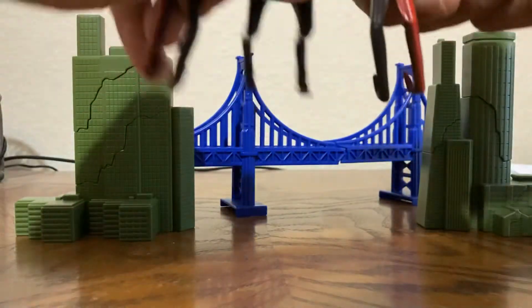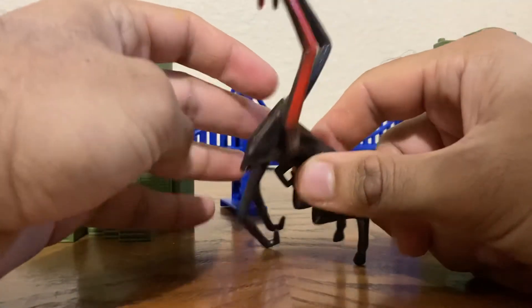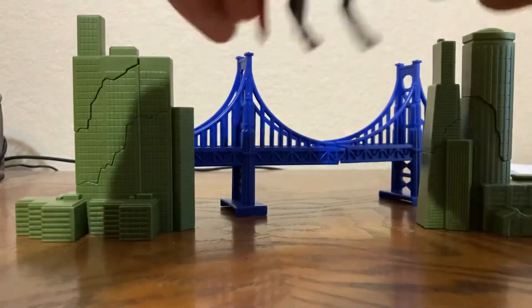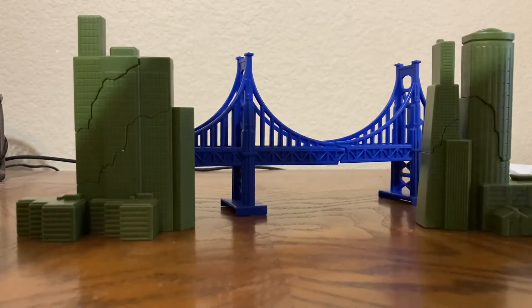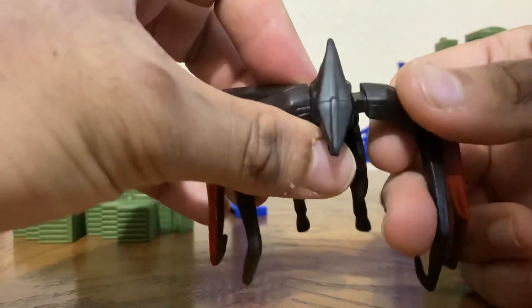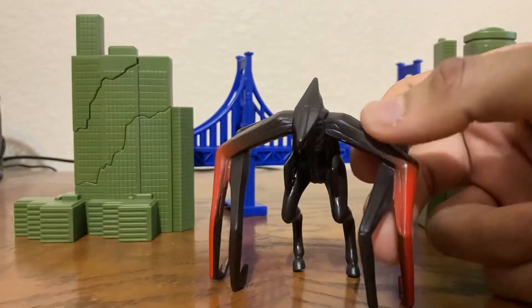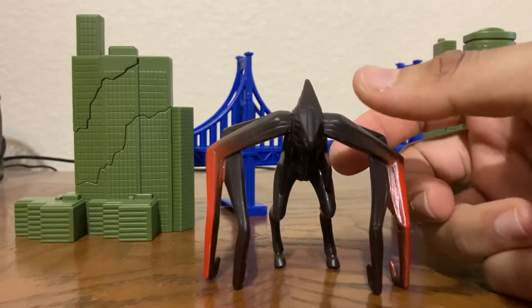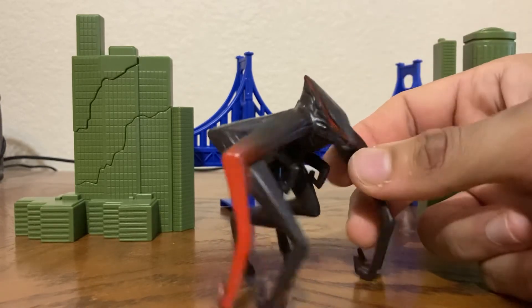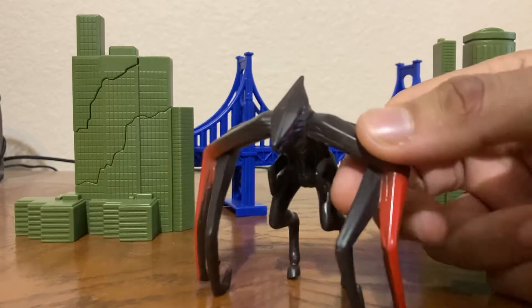Unfortunately there's no articulation. They could have easily given her just a joint so the arms can rotate, but you actually have to take them off. In the Bandai Japan version of this set there's a sticker showing you can pull the arms off and pose her differently, which is pretty pathetic. You can see it's a square peg — you can't even rotate it. The Male MUTO has arms that can rotate out, so I don't understand why they did this.